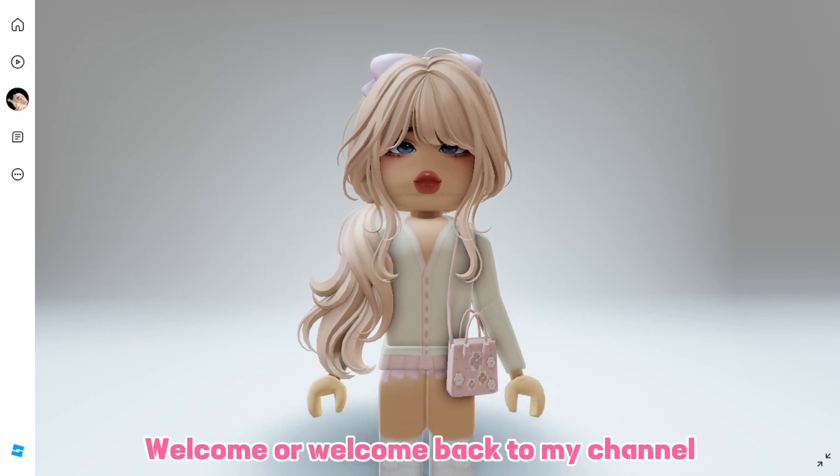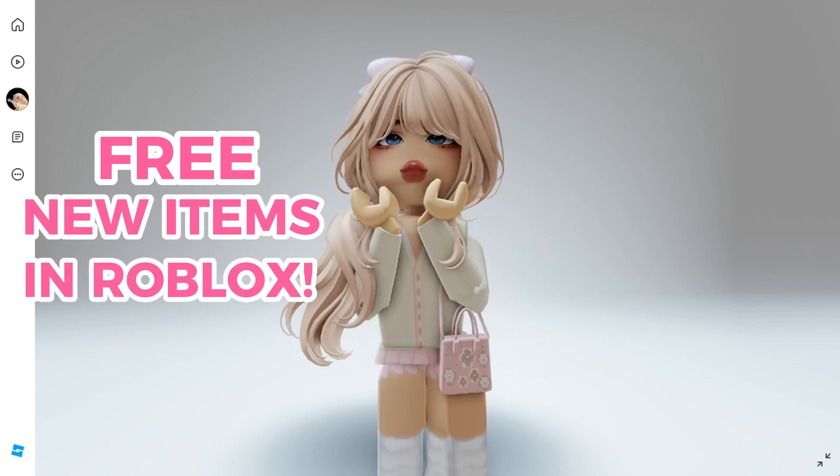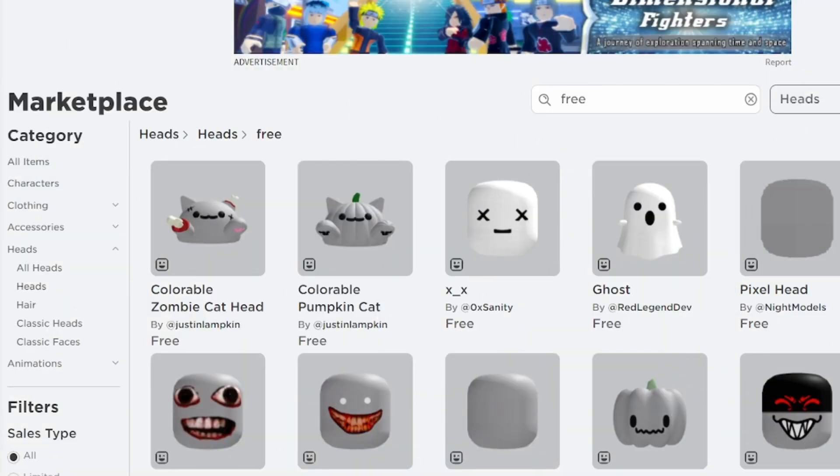Hello everyone, welcome or welcome back to my channel. Today we're going to get a few new items in Roblox. Don't forget to leave a like and subscribe. There are five new items that you can get in Roblox just for free. To get all of these items, go to the marketplace, go to heads, and search 'free' — you will see all these five free heads. Let's go ahead and get them one by one.